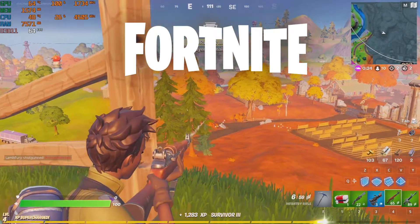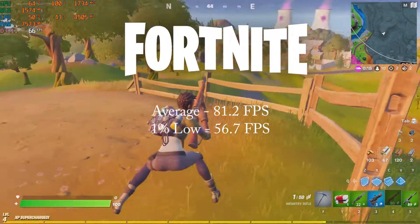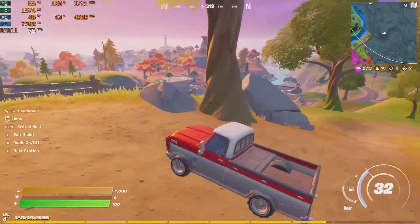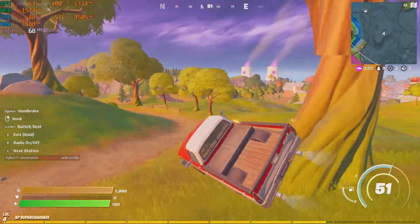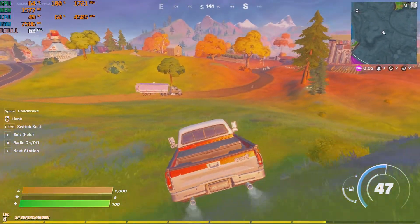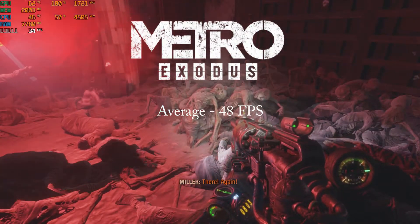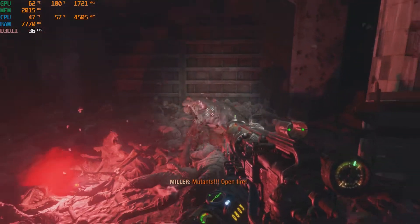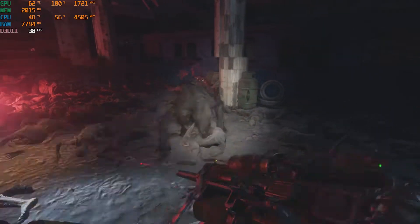Fortnite on the low preset and DirectX 11 got an average of 81.2 fps and a 1% low of 56.7 fps. Fortnite performed admirably on the 1030 and would probably do even better on performance mode. Metro Exodus on the lowest settings got an average of 48 fps and a 1% low of 36.7 fps. Metro ran much better than I was expecting, and I feel with single-player games like this, high frame rate isn't as important as other elements.